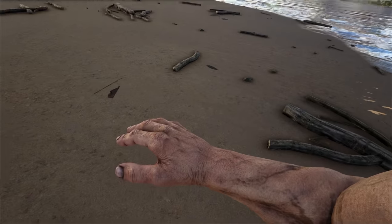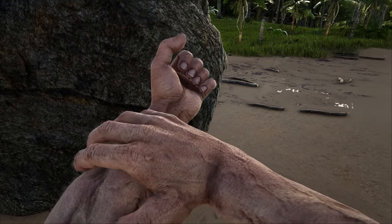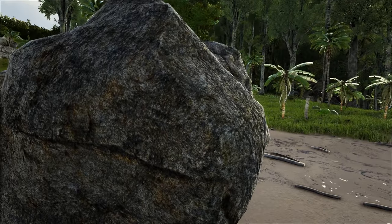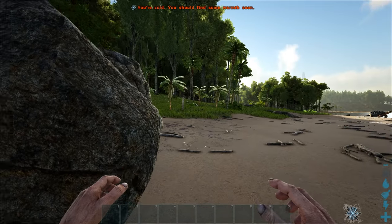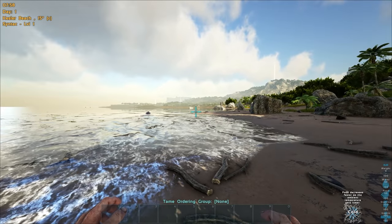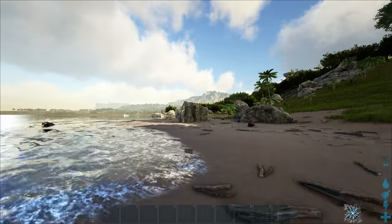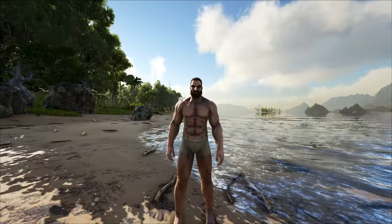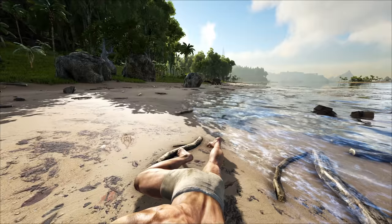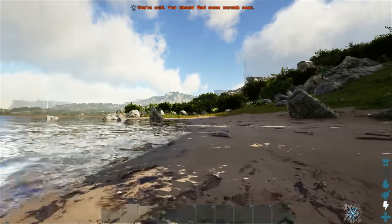Well, here we are on the Lost Island — finally we get to experience this map in full because it is now 100% complete and released. This is going to be our Lost Island series. I have no idea where I just spawned. What is this place called — Kel or Kessler Beach? There we go. We got a Pelicornis there. It looks like we're relatively safe. This is actually kind of a nice area. All right, I'll be back in a sec. Now I'm Syntax — sweet.